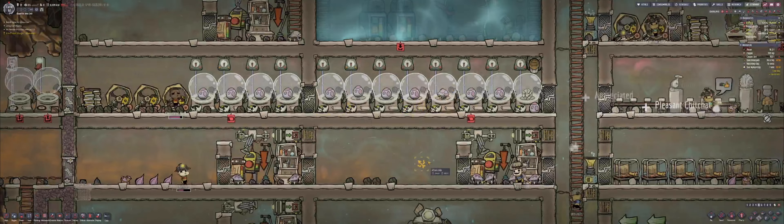It looks like we're starting to clear out the gases here a bit. 150 kilos of natural gas will be able to fit into this first reservoir, total of 300 kilos between the two of them. No gas output — that's fine, I don't care if there's no gas output.